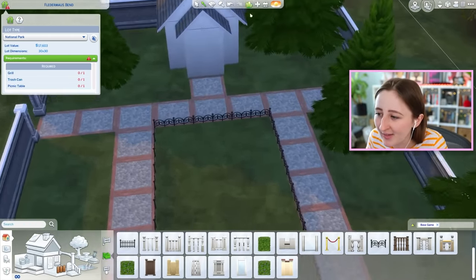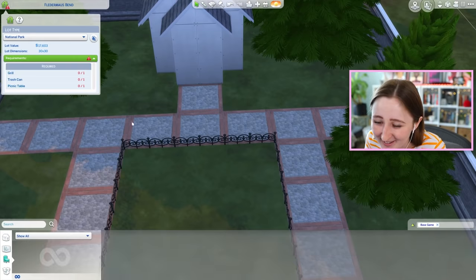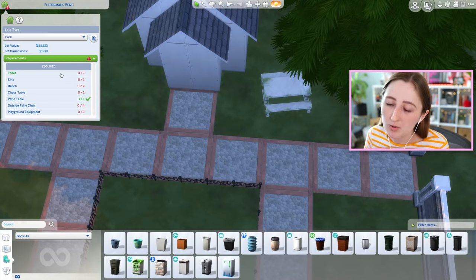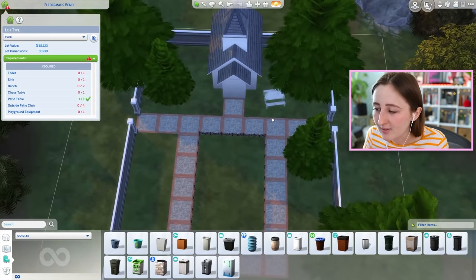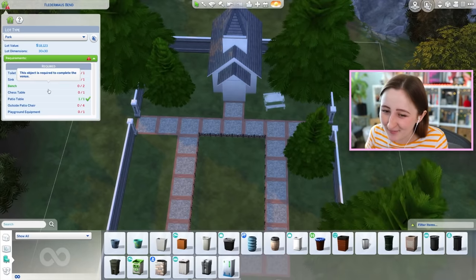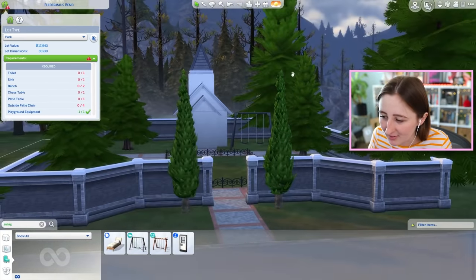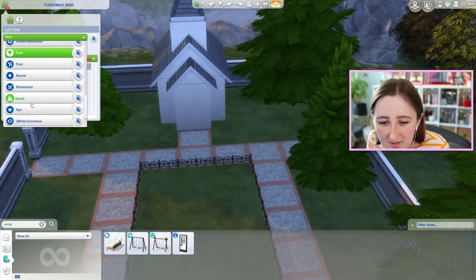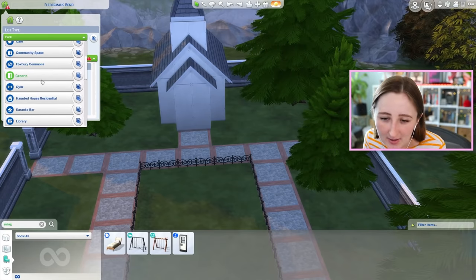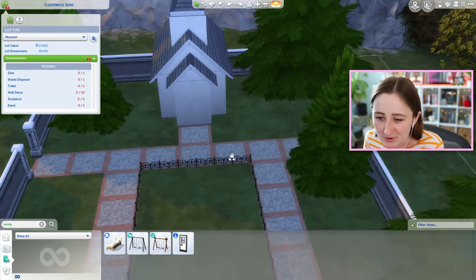I don't want to put a grill and a picnic table at this place - I feel dirty being like, okay, let's go for a picnic at the graveyard. But the playground equipment is worse. Like, there being a creepy swing set here or something - that's even worse. Could you imagine? The swings at the graveyard, no. If you make it a museum... I could just make it a generic lot type, but I'm trying to think about ways we could make this place multifunctional.